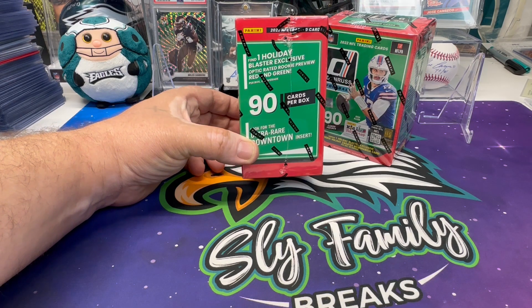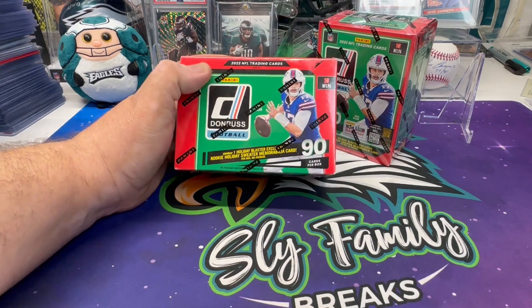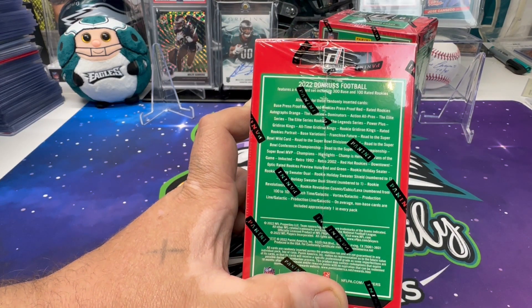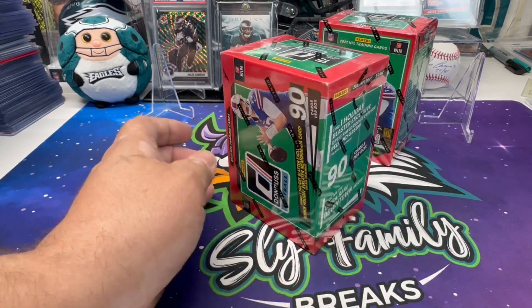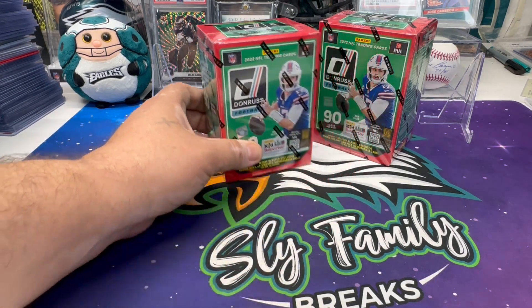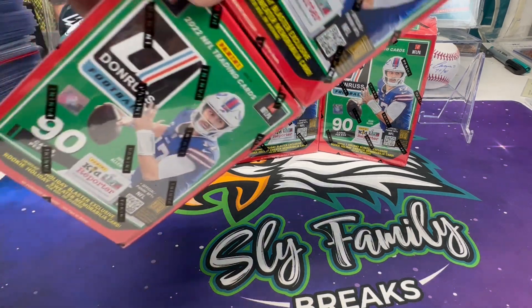We are still looking for the downtown inserts, so that is really what we're looking for here. That's the box, and those are all the things we can pull from it. It's pretty much basically the same as regular Donruss with just the red and green optic and the holiday sweater — two extra things. And we actually get a chance at the downtowns this year in these.